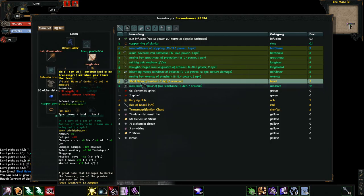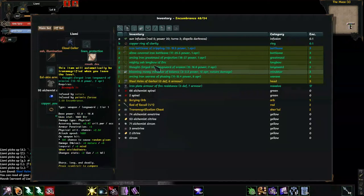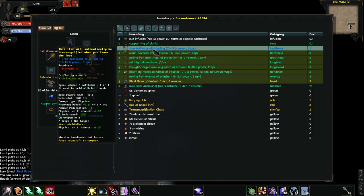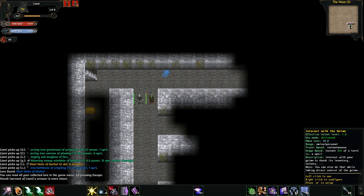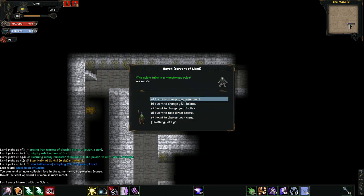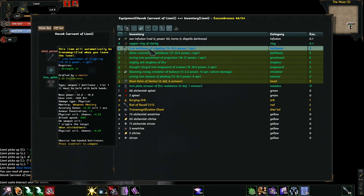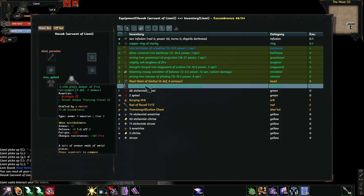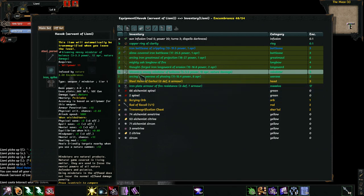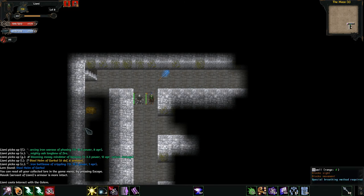Now let's take a look at our loot. Steel Helm of Garkul — can't wear. Iron Point of Fire Resistance — not going to worry about. Iron Battle Axe of Crippling — might be useful. Let's see what my golem is using: Fleshbear, the great steel. Yeah, definitely not better. Iron Plate — he cannot wear the iron plate yet. So there's absolutely nothing here that he could use. Good deal.